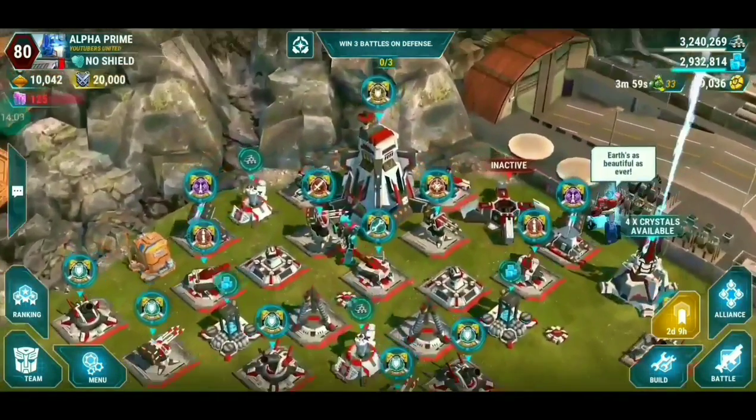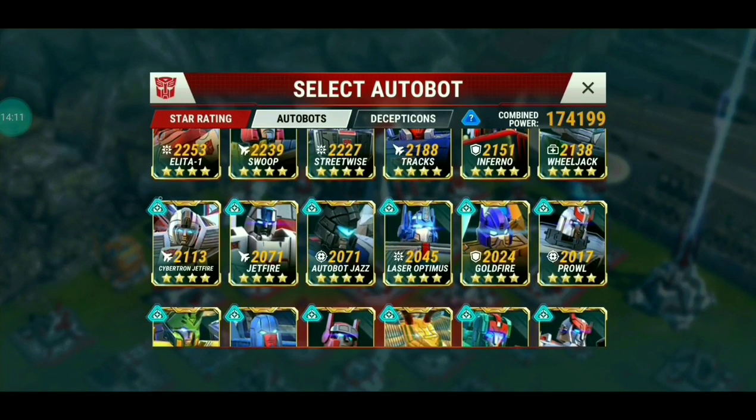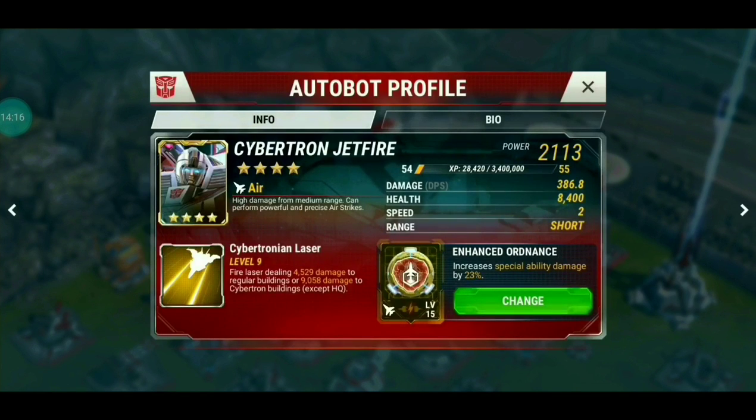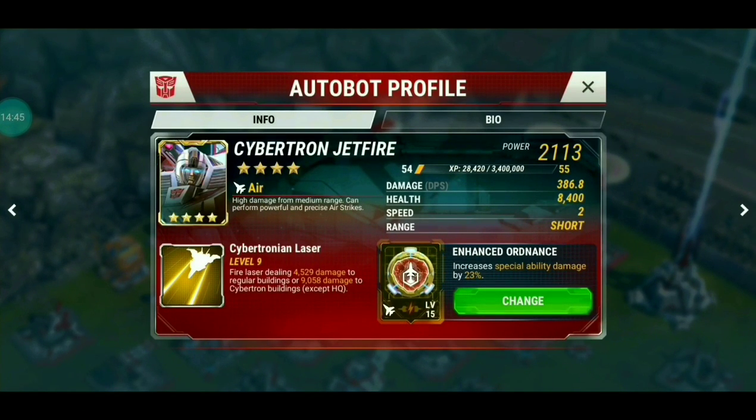Key highlights of Cybertron Jetfire and Cybertron Starscream: their range is similar to a gunner, so they hang back out of range with the gunners. Look at that health — 8,400 at level 54, so I'll get around 9,000 health at level 56, compared to 5,600 for regular Jetfire — that's 3,000 more health. There is a decrease in DPS: 478 for regular Jetfire versus 386 for Cybertron Jetfire, but he'll be close to 400 at level 56. The range is really nice, and his special ability at level 9 deals 9,000 damage to Cybertron buildings.